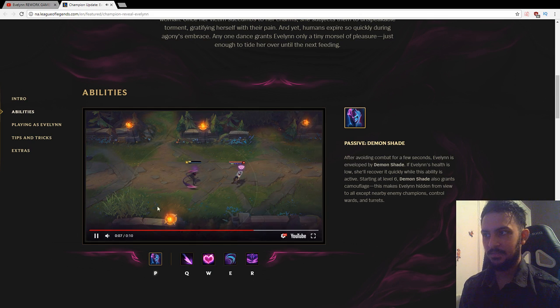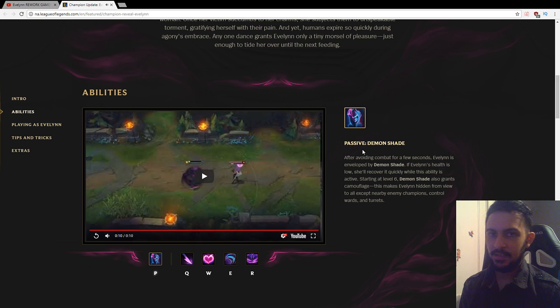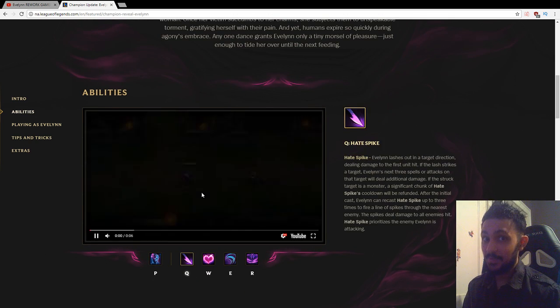Okay, so that's her passive. She still goes invis, it looks like. I'm going to go ahead and read because I'm going to be playing later — I don't want to be a noob. Her passive: after avoiding combat for a few seconds, Evelyn is enveloped by Demon Shade. If Evelyn's health is low, she'll recover it quickly while this ability is active. Starting at level 6, Demon Shade also grants camouflage, making Evelyn hidden from view to all except nearby enemy champions, control wards, and turrets.